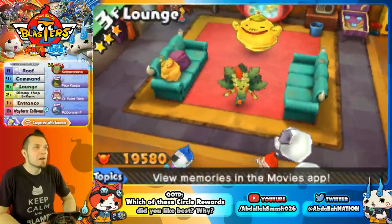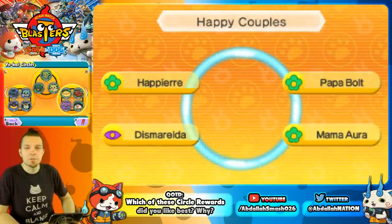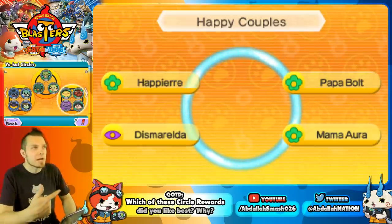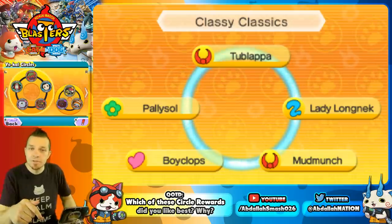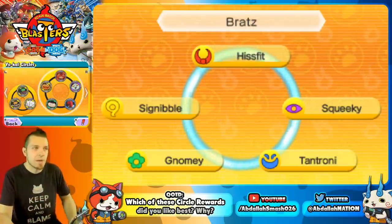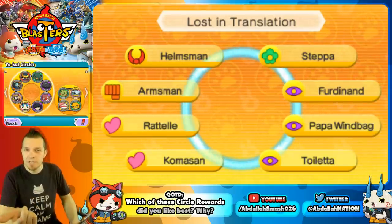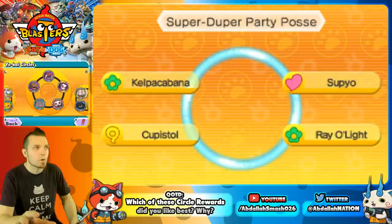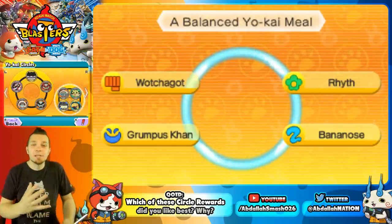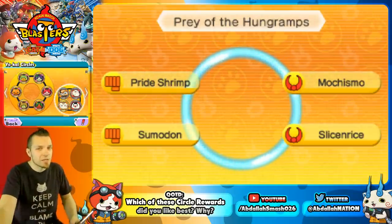That covers all the Yo-Kai circles and their rewards within the game. Going through and collecting every single one via trades and befriending was a real challenge. If you're not part of the Discord, join up. Comment below with what you have for trade and what you're looking for. Comment question of the day: which of these circle rewards did you like best — Robonyon F, Moximus N and K, Boo Chignon, Sailor Nyan, Macho Nyan, or the Lucky Cranky Kai Coin? Subscribe for more Yo-Kai Watch content. Thanks for watching — have a great day!